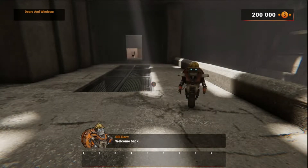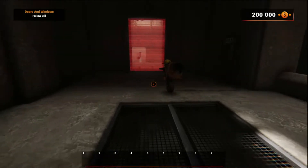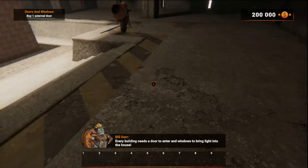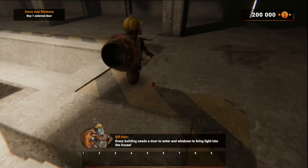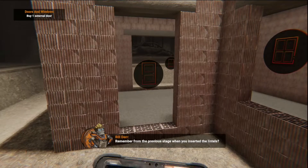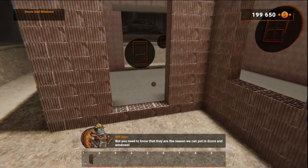Welcome back! Today you will learn how to insert doors and windows. It's pretty cool and easy — follow me! Remember from the previous stage when you inserted the lintels? You don't have to do it this time, but you need to know that they are the reason we can put in doors and windows.